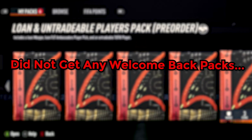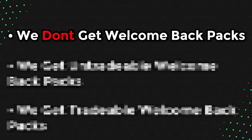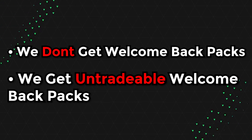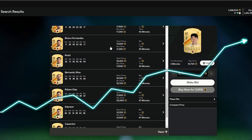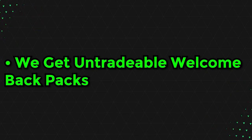Last year we did not get any welcome backpacks, but maybe this year is different. This is the second year of FC, so who knows? There are only three options: either we don't get welcome backpacks, we get untradeable welcome backpacks, or we get welcome backpacks that are tradable. With the first two, the market won't change at all. But if the welcome backpacks are tradable, you will see the market rise a lot because more people have coins and will buy or invest in players. But it is EA, and they continue to make everything untradeable, so probably it will be untradeable if we get any.